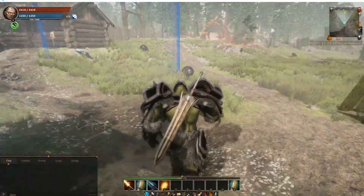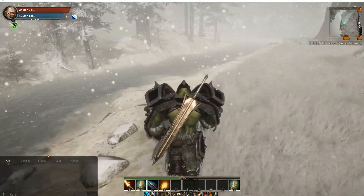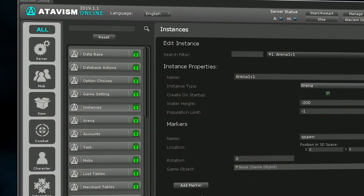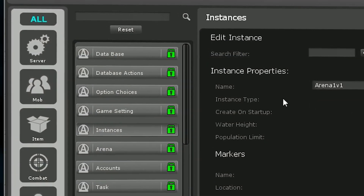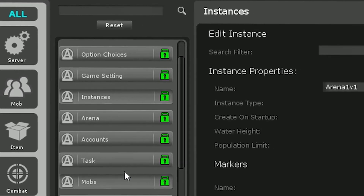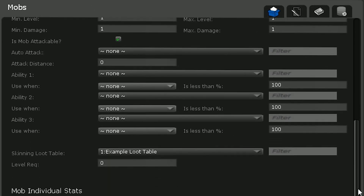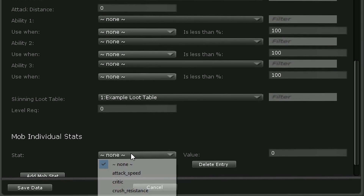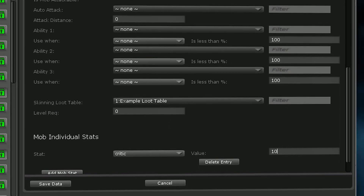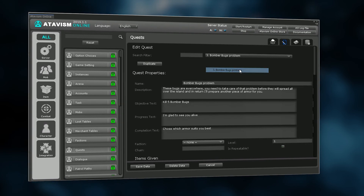No matter if you are a programmer or not, you shouldn't bother about coding and focus on making your game beautiful and unique, which is possible thanks to the built-in Atavism Editor. It is a graphical interface in Unity with over 50 major modules available, including items, quests, mobs and combat, just to name a few. An easy-to-use panel lets you set hundreds of parameters and attributes, giving you thousands of possible configurations out of the box without writing even a single line of code.